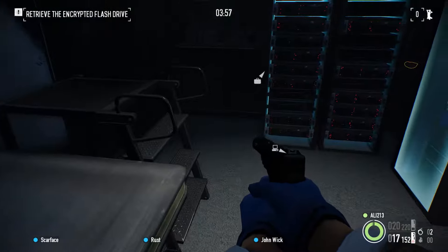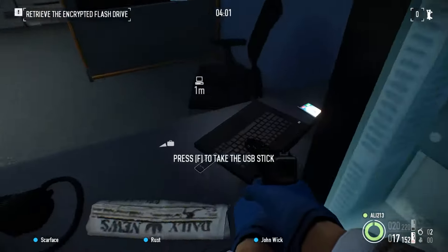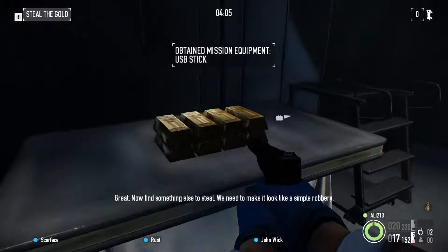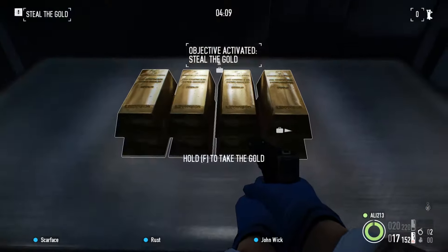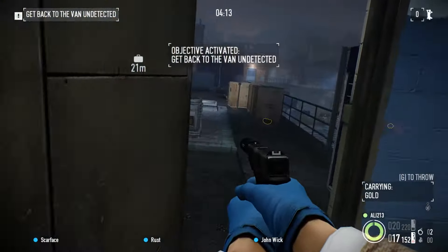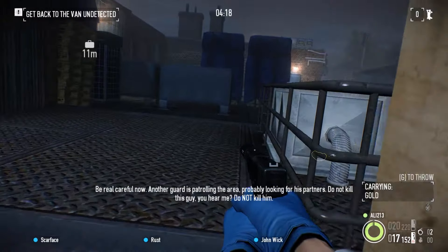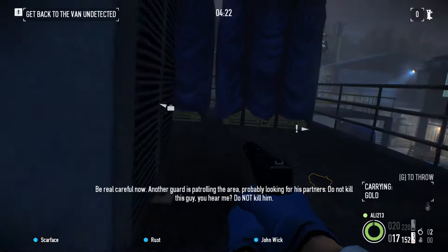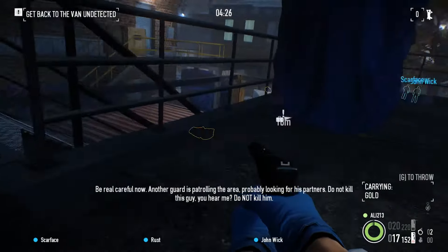Here's some gold. Where is that flash drive? Here it is — great. Now find something unique to steal; we need to make it look like a simple robbery. Gold. Please tell me we're done now. We're almost done — bear with me. Be real careful now, another guard is patrolling the area, probably looking for his partners. Do not kill this guy — do not kill him.